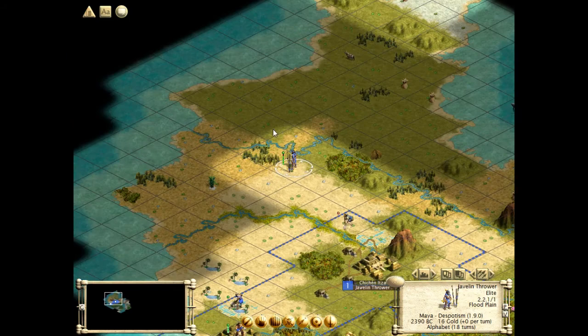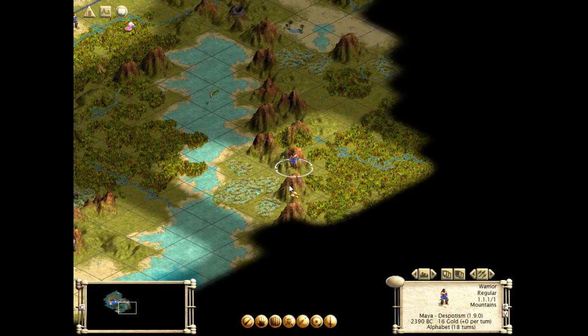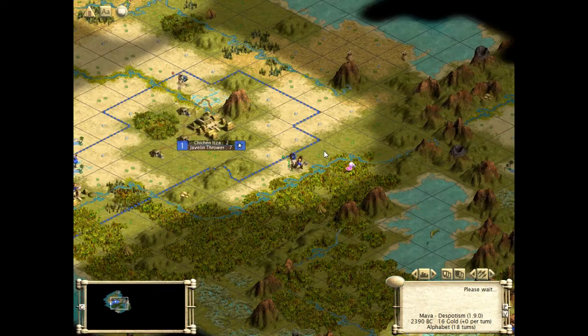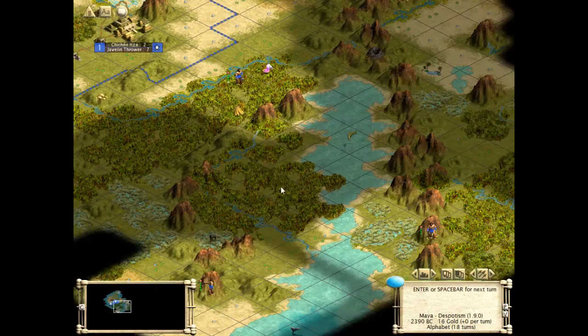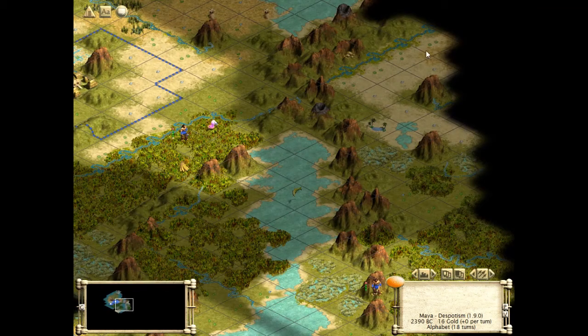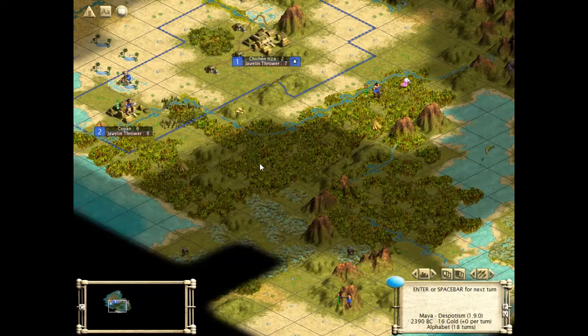I think it's okay to build another farm. And we need to find where all those barbarians came from. Well, I think we just figured it out — there's a barbarian encampment there. Still haven't found an enemy civilization there. The terrain doesn't matter since the warriors only move one square at a time anyway. This entire valley is rather interesting — we should probably double back and check as soon as we can.